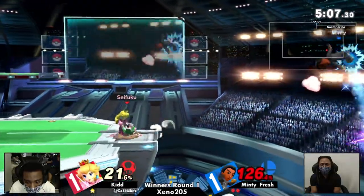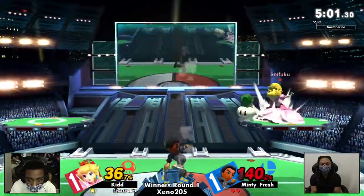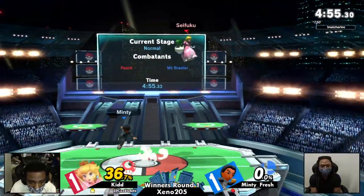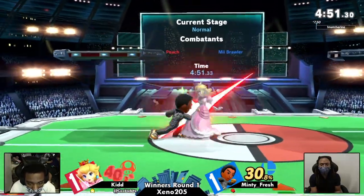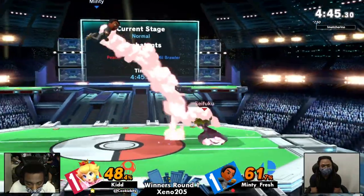Very good edge guard — Kid knocking them out. Even if they get back from this, this is a lot of percent to eat up. Actually making that back — that was really nice coming in from Minty Fresh. That definitely could have spelled it there. But going to take that stock with a back air from Peach. Got to get the little booty bumping in. Now sitting on about even percents — 36% difference is nothing to sneeze at, but it is a very close percent for both of these characters.